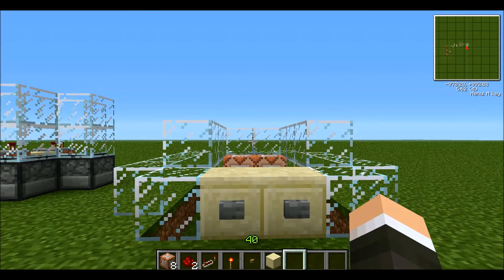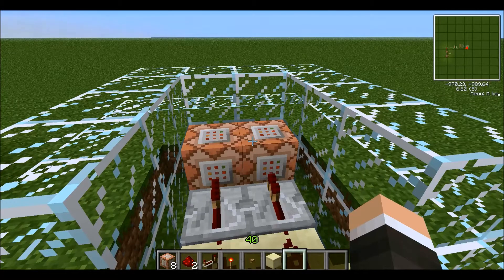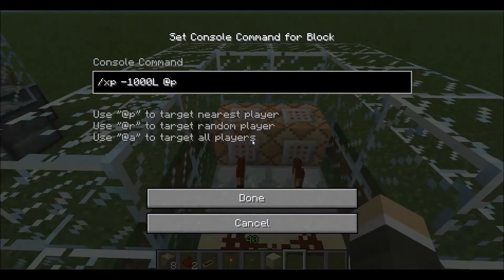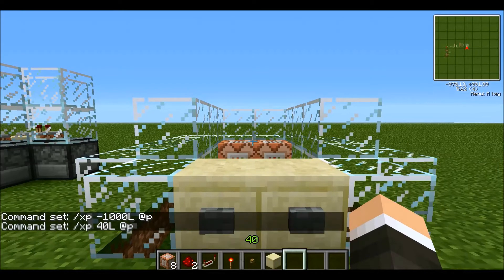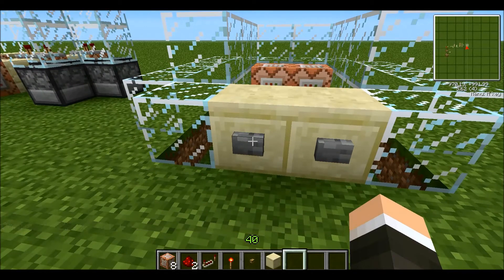The next machine I want to show you is a simple XP machine on the vanilla server I play on. In the End, they made an ender farm, which is a pretty simple way of getting XP, but to make sure my players aren't just standing around and are actually doing something fun, I made an XP machine. Someone comes up and pushes the button — the first thing that happens is we take away all their experience points, and then the next thing they get is 40 levels. In the game, 40 levels is all you really need — it's the highest you can go on an anvil and way more than anything you can enchant.